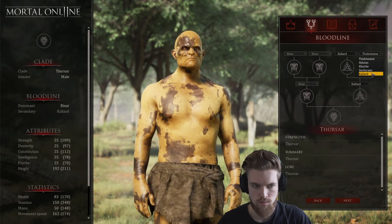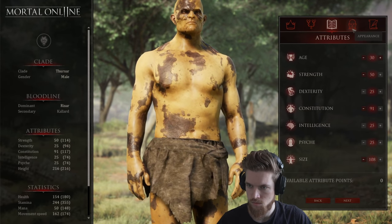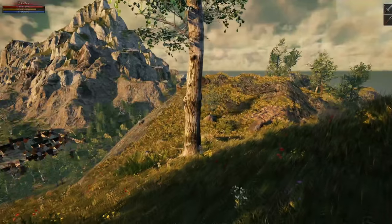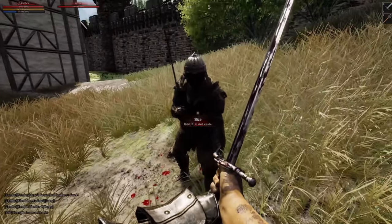This time, instead of playing an archer, I'm going to go with a warrior build — with an extremely high strength and a very high health stat. As soon as you jump into the game, you're going to spawn into an area called Haven, which acts as a tutorial island with no player versus player at all.